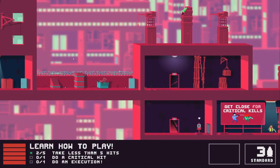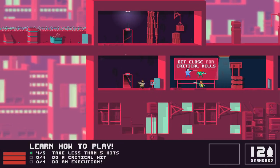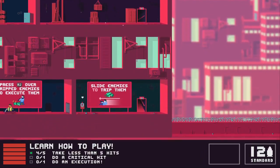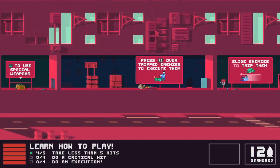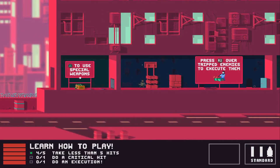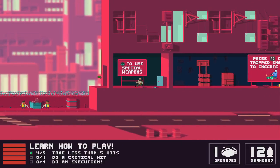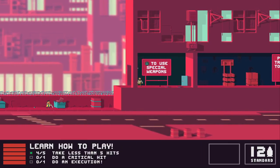You need to reload yourself — it doesn't automatically reload. I'm already doing kind of bad. I forgot to reload again. I need to stand on a button here. I guess this section is for grenades. Well, obviously this is a tutorial so I'm kind of messing up.